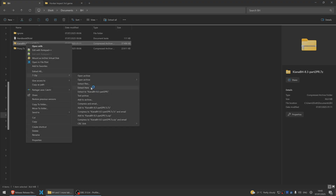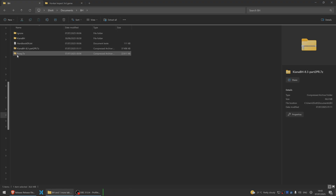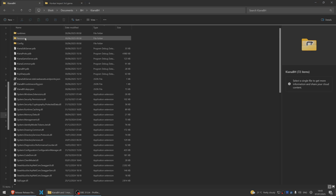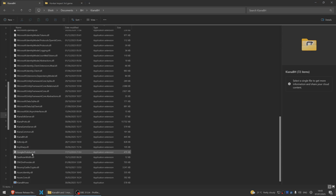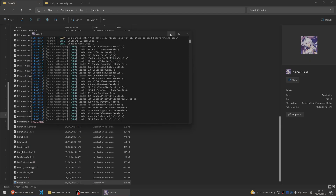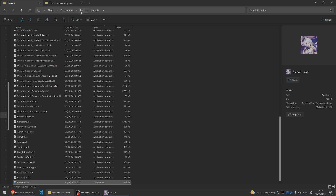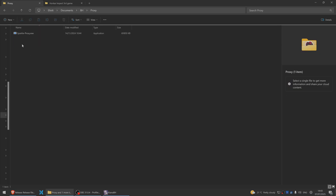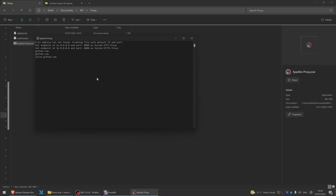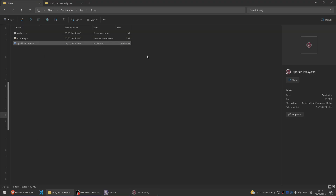Once you've done that, you should end up with two folders. Go ahead and extract the files with 7-Zip. Then go inside the Kiana BH3 folder and run the executable. Minimize that and leave it in the background. Now go back to the proxy folder and run Sparkle Proxy. It will ask you to install a certificate — confirm by clicking Yes and leave it in the background.